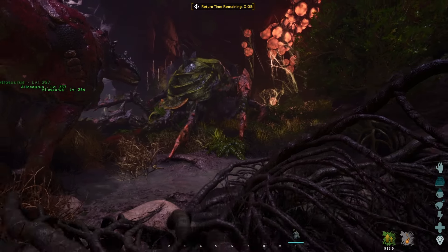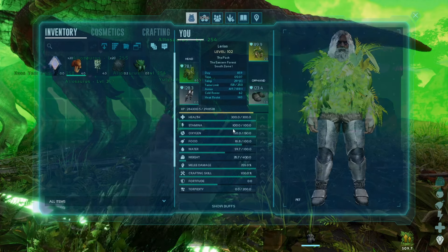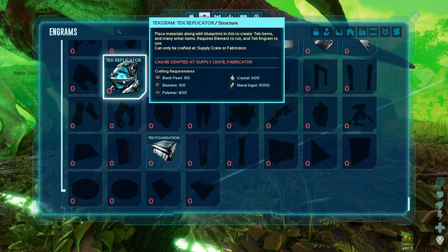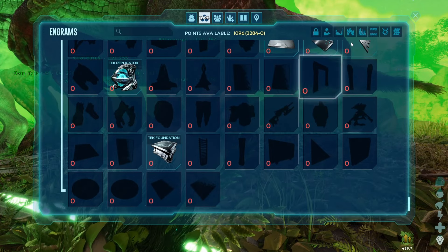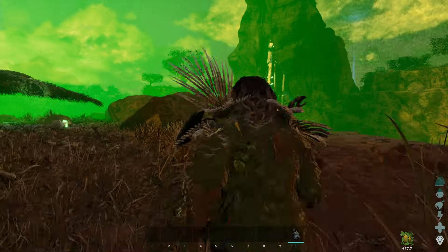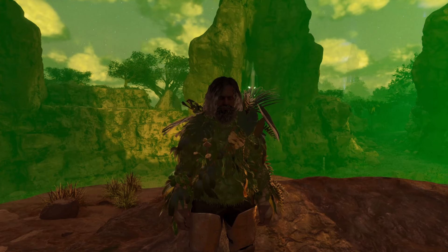We got it — that's one down. Of course it's on the easiest difficulty, so we don't really get all that much for rewards. Let's look at what we did get: tech foundation, replicator — that's real expensive — and a couple other building pieces. Well, we've beat our first boss on the island. We got so lucky with the server crashing there. I hope you've enjoyed — please stick around for some more. See you next time, and have a good day.